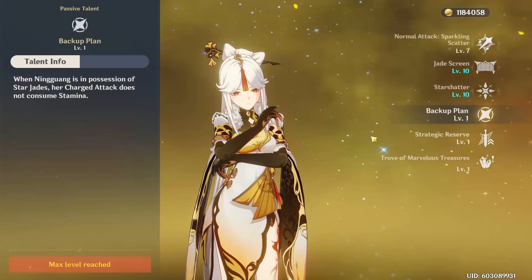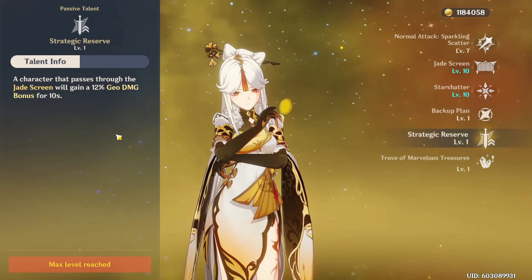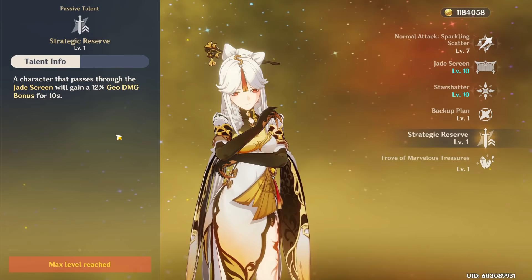Something else to keep in mind is that Ningguang has a passive talent that increases the Geo damage of whichever character passes through the jade screen. So if you're running a Geo team, or just for Ningguang herself, you can run through that jade screen so that your next abilities — your burst, your charge attacks, whatever — will deal more damage with this passive.